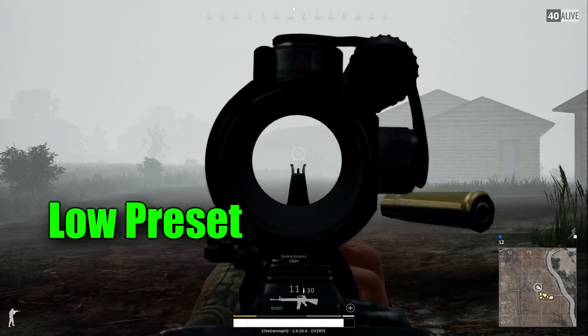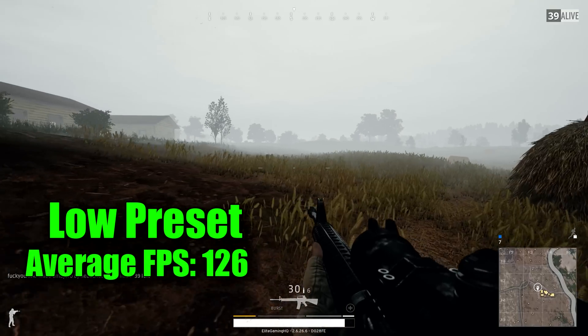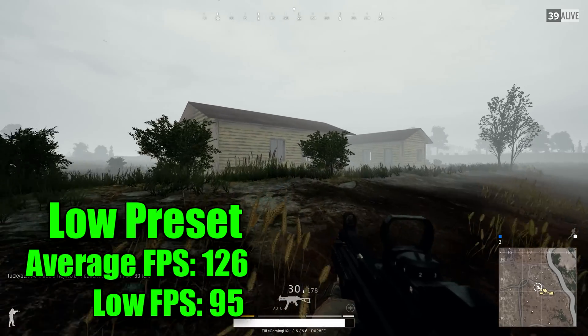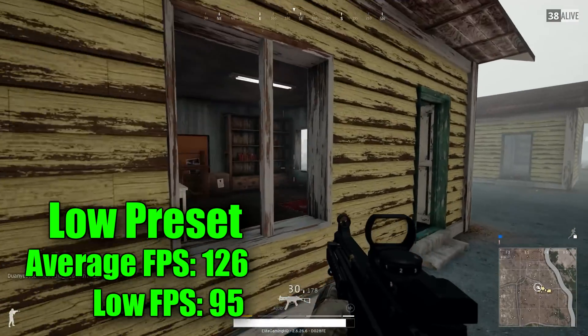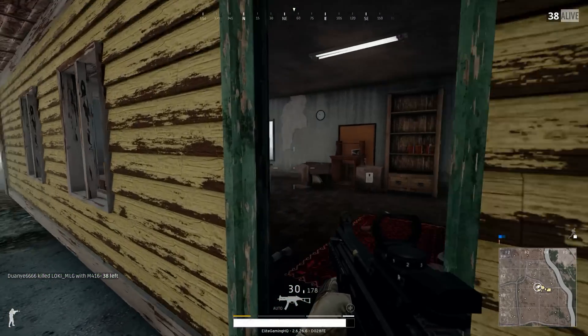The GTX 1060 destroyed this game on low — it gave us an average FPS of 126, only dropping down to 95 FPS. So if you wanted to run this game on low, which a lot of people do, the GTX 1060 will crush it. If you're looking for 60 FPS, just lock it in there and you'll have a stutter-free game.